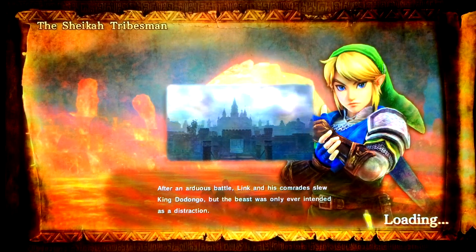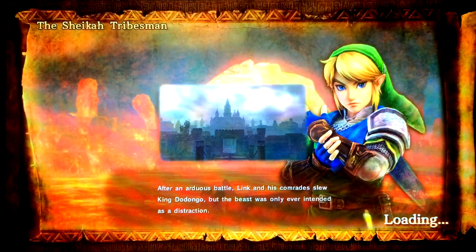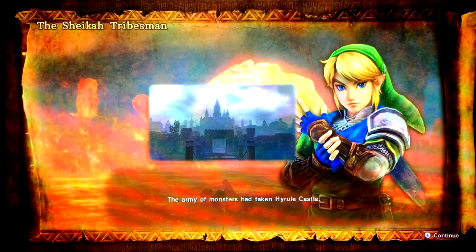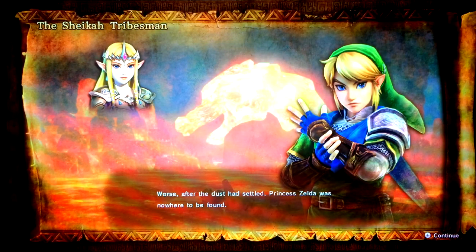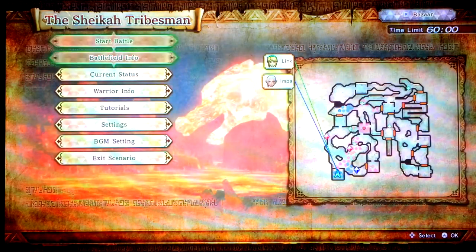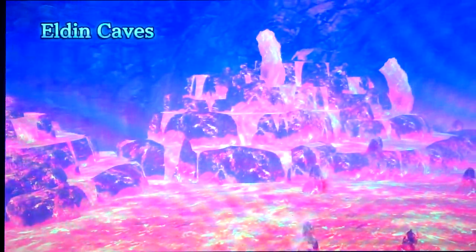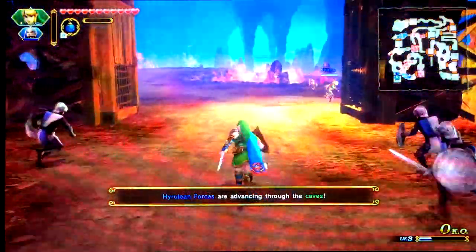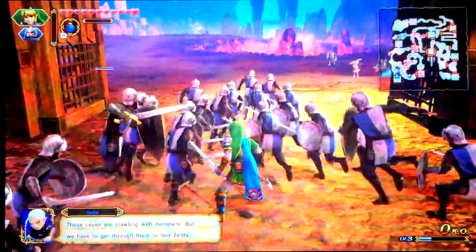It's obviously a port of the Wii U game Hyrule Warriors and the 3DS game Hyrule Warriors Legends, and it brings all of the content from both games into one game plus a little bit of extra. Legend Mode is the default base adventure story mode. It does have a pretty good storyline — could be a little better, but they're working with a Warriors game, so it's good enough that it will keep you entertained.